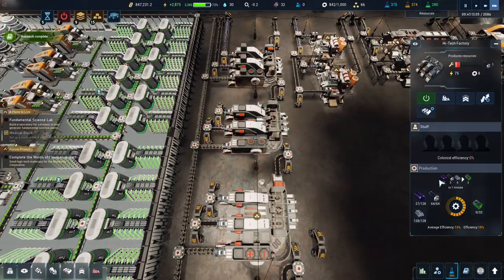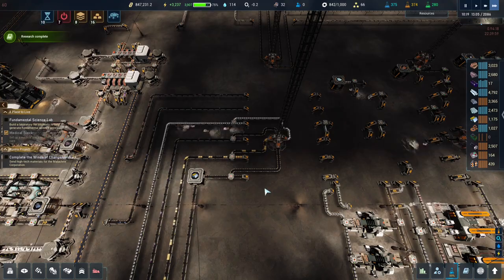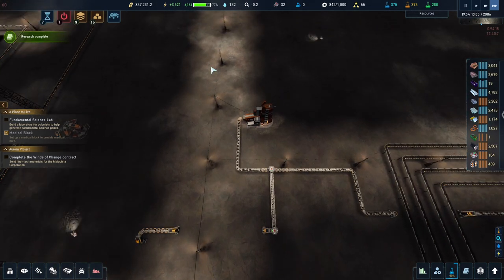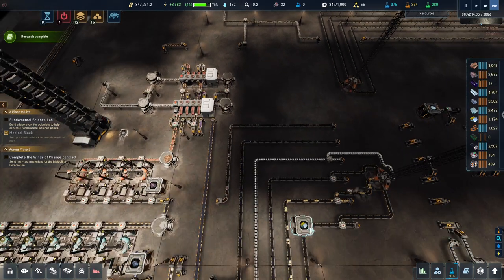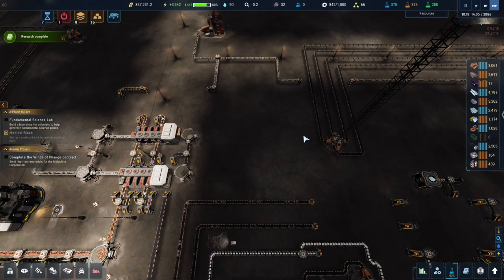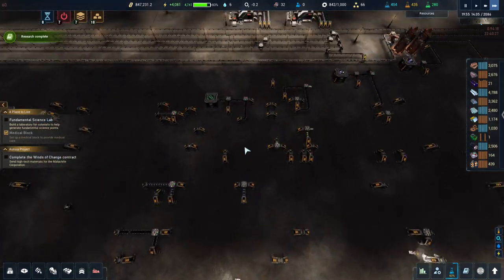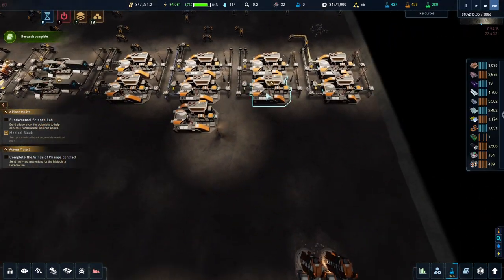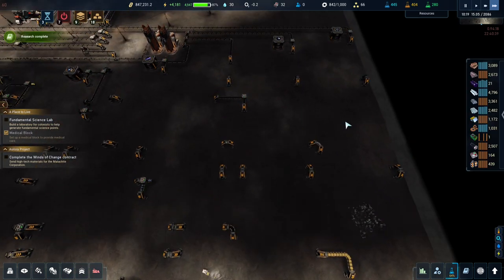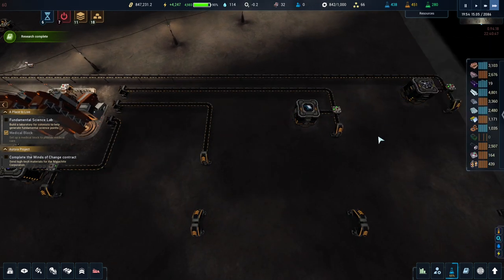The only thing we're struggling with is the microchips, and that is purely because we don't have silicon. So we will get silicon, get that done and sorted. And then once we clear that, we can put the regular factories in here, stick a rare earth metal in here and run that down to this one, because that's where our resources will come out this side. We don't have many microchips to repair things - that's another bit of a problem - so we're using all of them at the moment to repair, or maybe they've been taken out and put into factories.